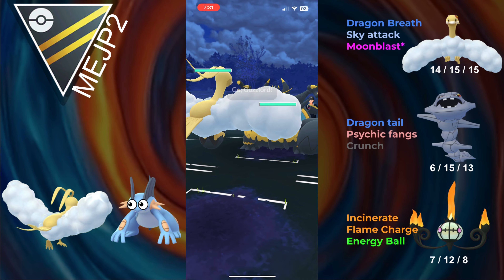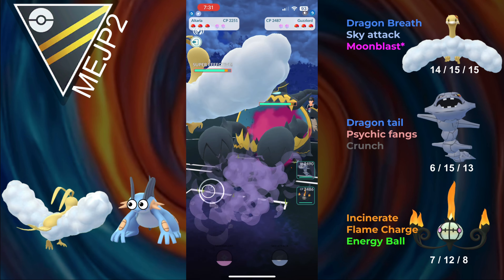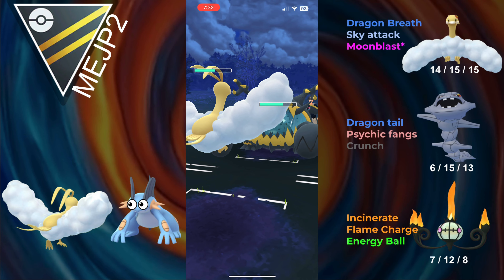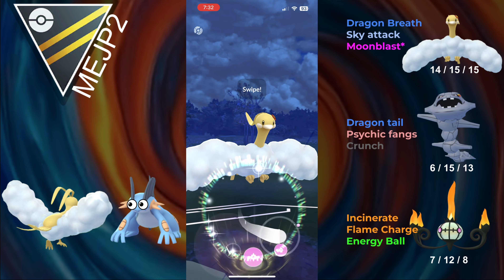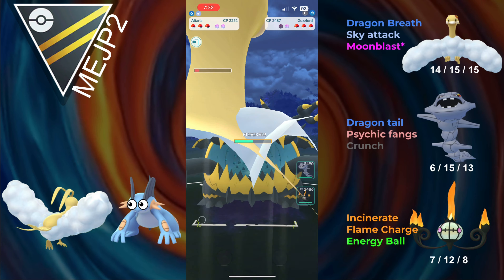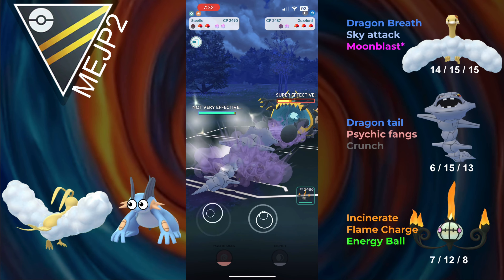Hopping into the next battle, and we lead Altaria into Guzzlord. This is just a matchup where Guzzlord's immense bulk is going to be able to beat Altaria. They go for a Crunch hoping for a debuff — they don't get it. I'm only making it to one move so I go for the Moonblast — it's going to get a shield pretty obviously, and sometimes that's all you can ask for. Altaria being able to get a shield advantage is good enough.